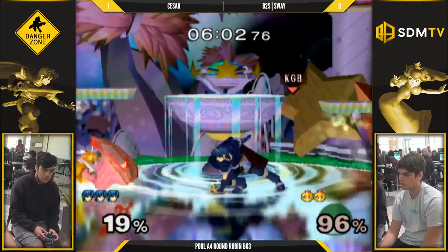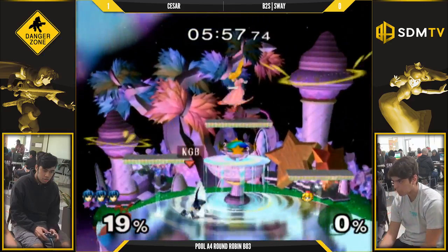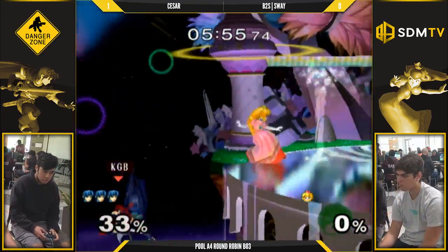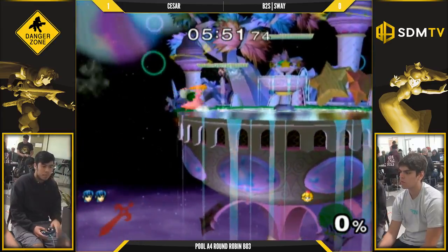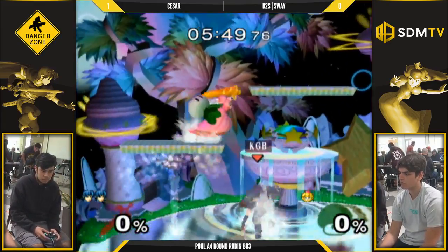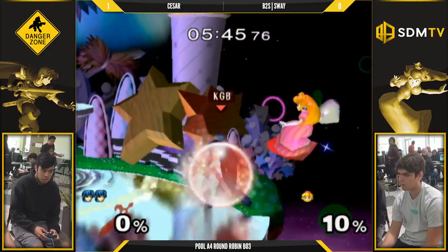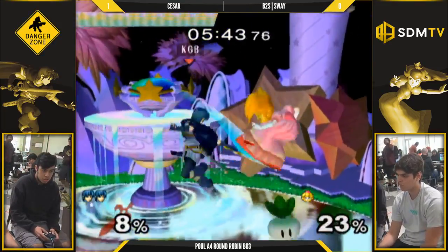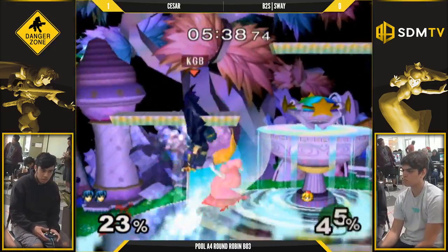I feel like Caesar's just calling out everything — he's not even reacting to what Sway's doing, he's just choosing the thing that Sway's going to do. Sometimes you see Marth versus Peach where Marth stays really reactive and tries to stay in a zone. But it looks like Chris is just actively trying to call out the float spacing, the approaches, that kind of thing — and he's getting all his DIs.